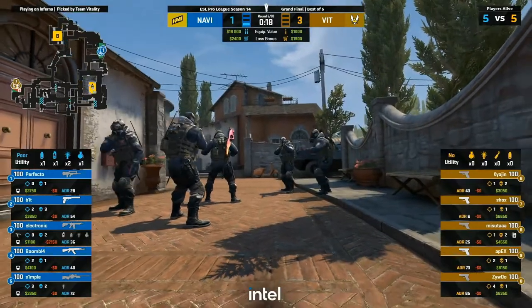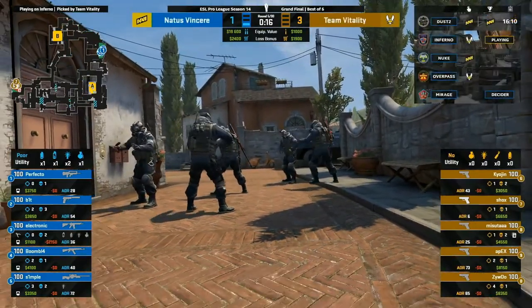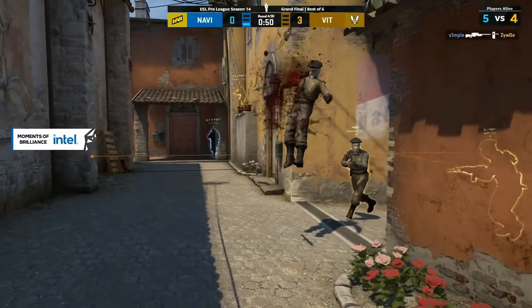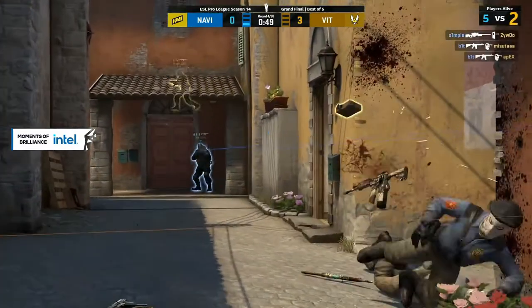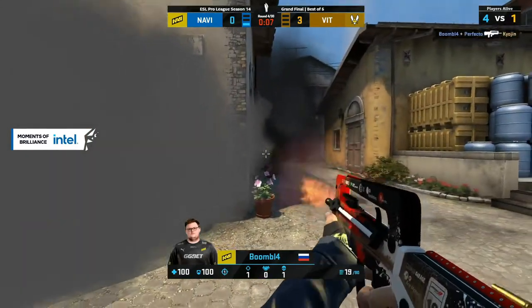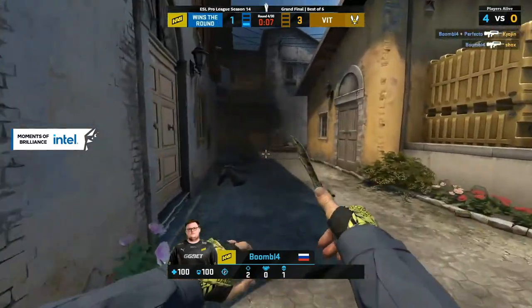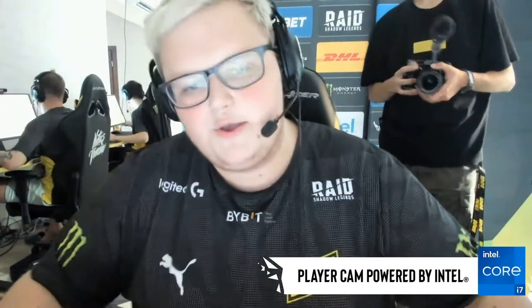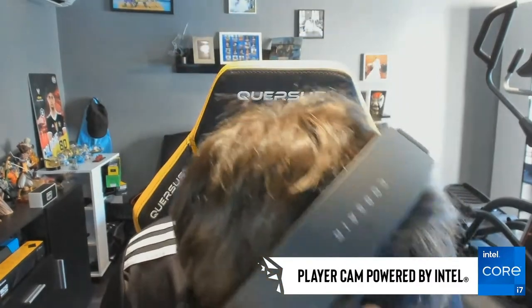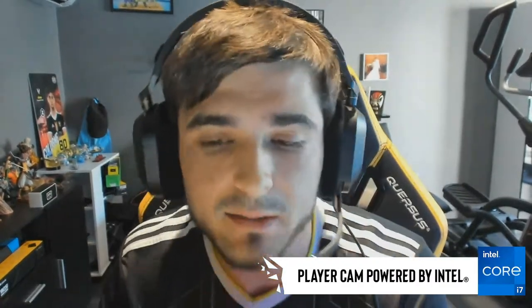May have been worth a save after all there. I know it meant no loss bonus, but everybody on their team could have bought. Kyojin doesn't have enough right now, so Apex can drop him. Maybe in the long run, a save once that molly came down should have been it. You can see — seven seconds when Boomich picks one out, the time to get to the site and clear that out was never going to happen. So Na'Vi are on the board, and a great little combo there — Simple and Bit combining in mid to lock things out.